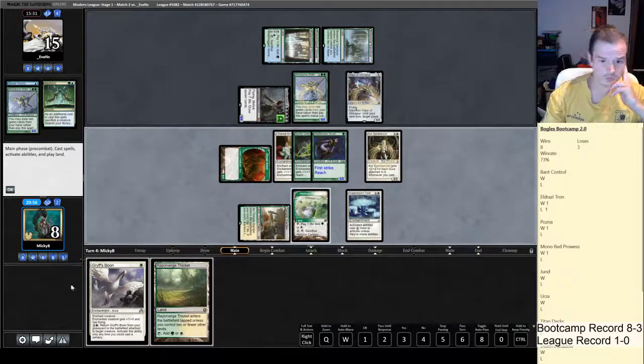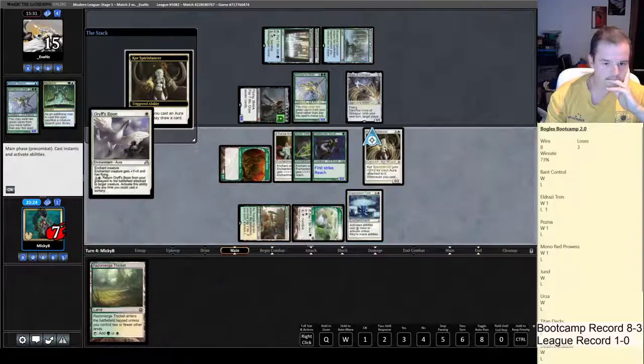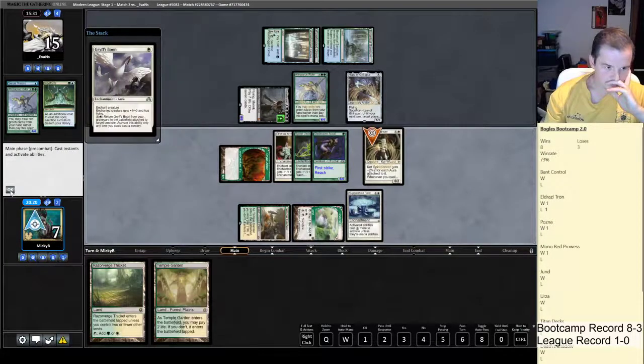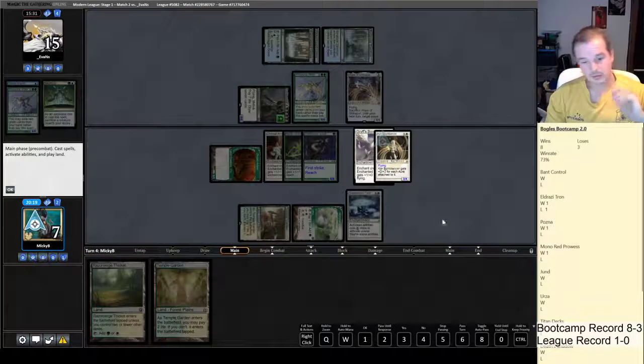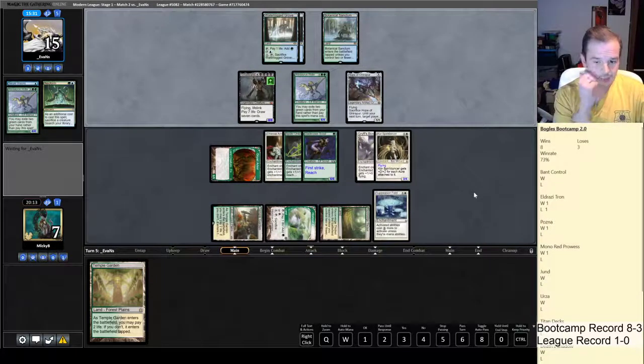Cast Core Spirit Dancer. We have a choice as to whether we enchant the Glade Cover Scout or the Core Spirit Dancer. If we enchant the Scout it goes to a 7/7 and is forced to block Griselbrand, and we take extra damage. If we put it on Core Spirit Dancer, we still have to block Griselbrand with the Scout, but maybe we untap and combo off on Core Spirit Dancer and kill him the following turn. We draw another land source — still not dead just yet.